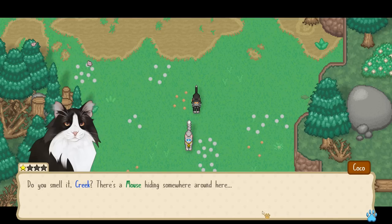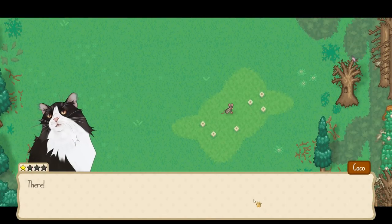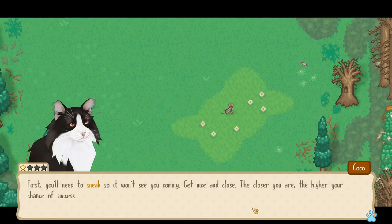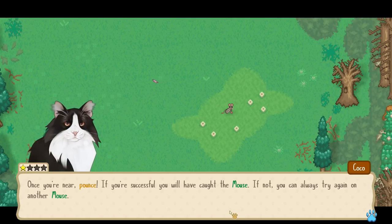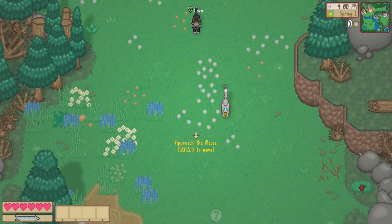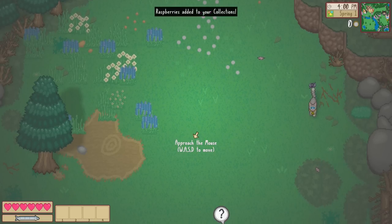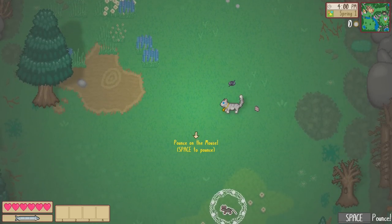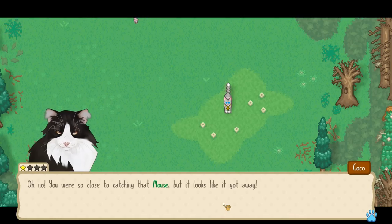All right, come along Coco, let's go catch some mice. I am taking on the mantle of leadership so let's take this a little bit seriously — pun fully intended. 'Do you smell it Creek? There's a mouse hiding somewhere around here.' Oh, it's so cute! Now's our chance. First you need to sneak so it won't see you coming — get nice and close. The closer you are the higher your chance of success, but don't get too close or the mouse will notice you and run. Once you're near, pounce. Raspberries — I found raspberries!